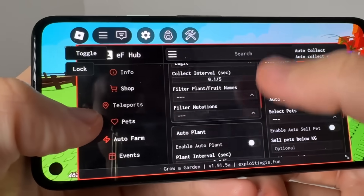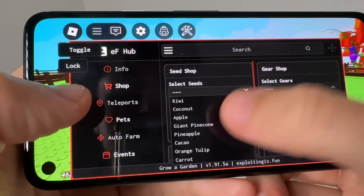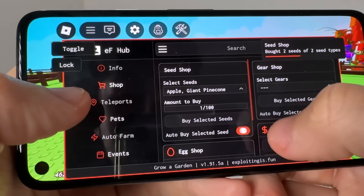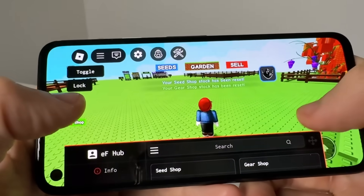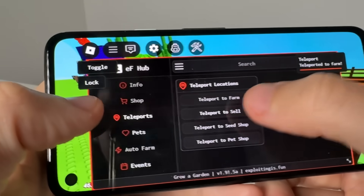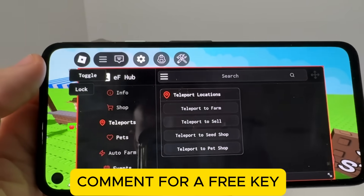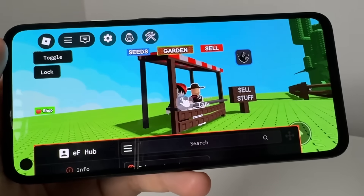Now we can start doing the auto farm — auto plant, auto select the seeds we want, like apple, ordered by seeds. That's going to start farming for us and do everything automatically. You can also do the teleporting and all that. Hope you guys enjoyed! Drop a comment for a free key, thank you so much, and we'll see you in the next video — peace out!